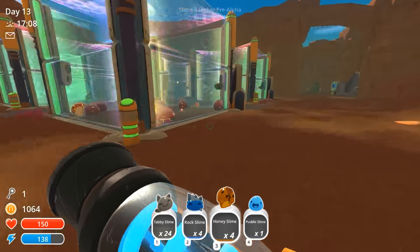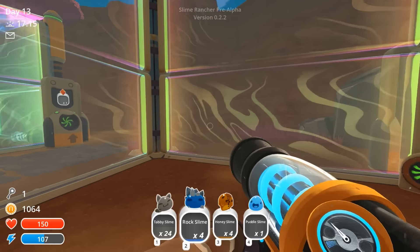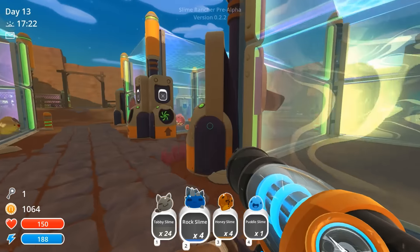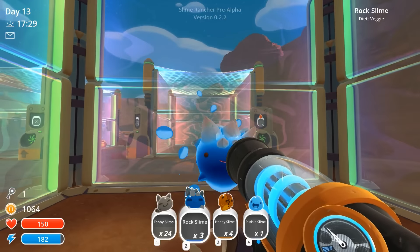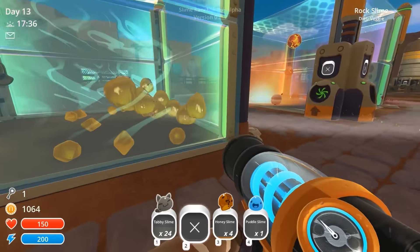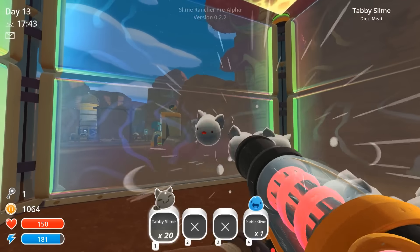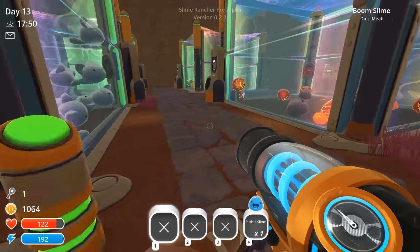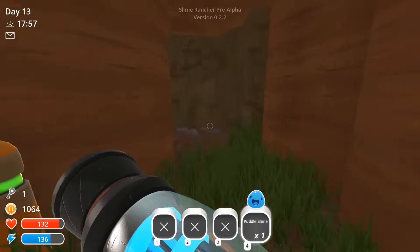A lot of explosions going on — that's fine. Let's put the rock slimes in. Wait, how did that get in here? I don't like that — how did you get all the way through? It's gonna be really risky because if some plorts accidentally get out you're gonna have chaos. You are very angry at me, I understand, but please don't be. You like heartbeats, right? More honey slimes — let's put you all in here. Tabby slimes we can put in this area. 13 honeys, okay.